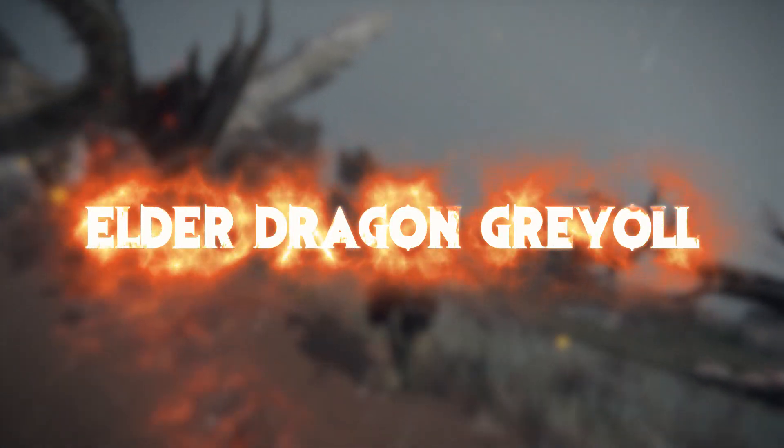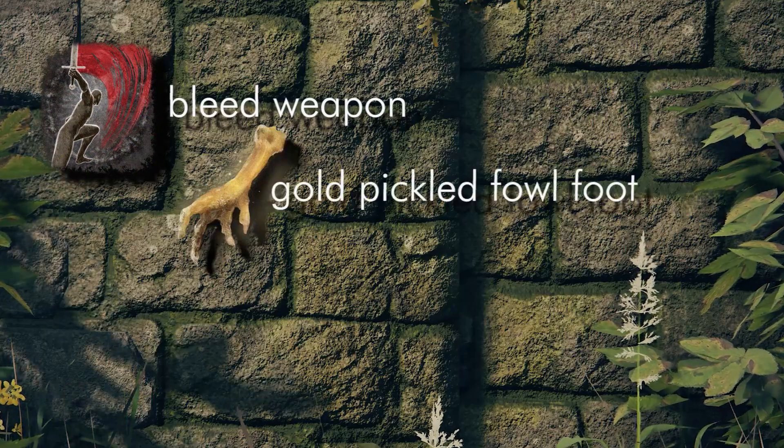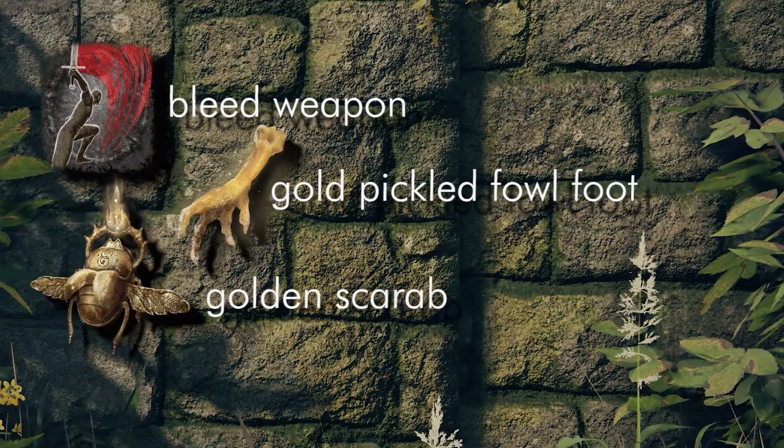Things you will need for Elder Dragon Greyoll: a bleed weapon of choice, a gold pickled fowl foot, and the golden scarab talisman.